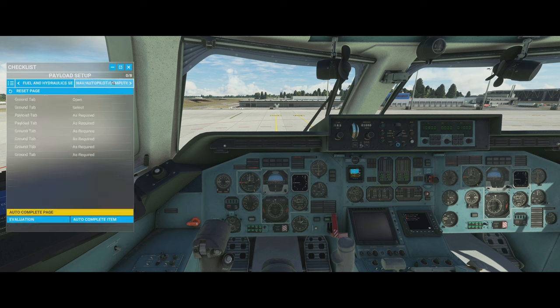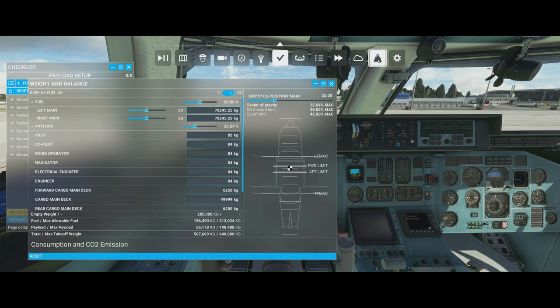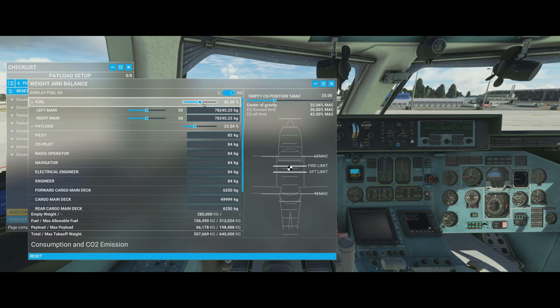Let's move to payload and setup. We can autocomplete this one since it covers loading via the iPad, which we're not using today. Instead we're keeping things simple by using the weight and balance menu. This fully functions — we can set how much weight we want to carry and it will set it across all areas of the airplane. By default it loads with 50% fuel — around 80,000 kilos each side, so 160,000 kilos total, which is a lot of fuel.